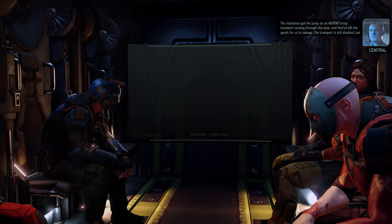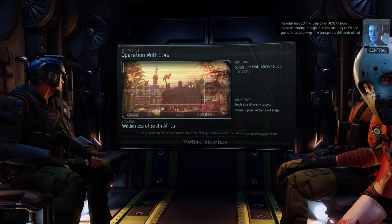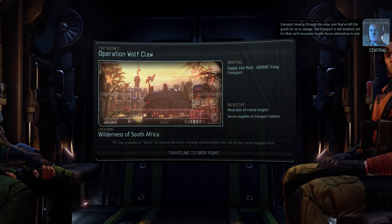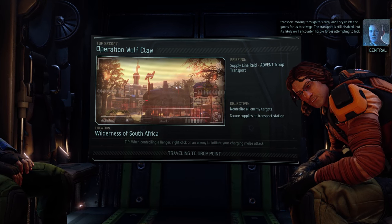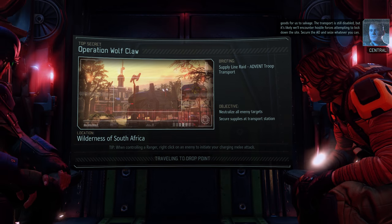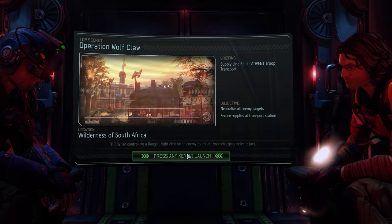The resistance got the jump on an Advent troop transport moving through this area, and they've left the goods for us to salvage. The transport is still disabled, but it's likely we'll encounter hostile forces attempting to lock down the site. Secure the AO and seize whatever you can.